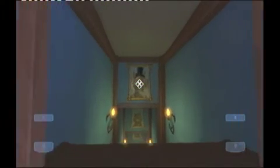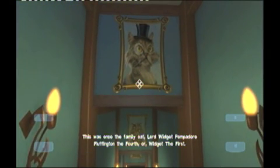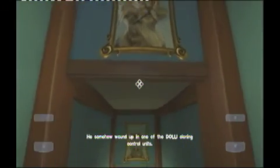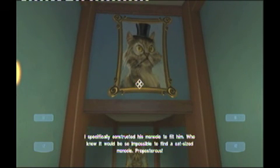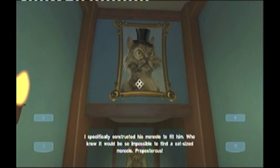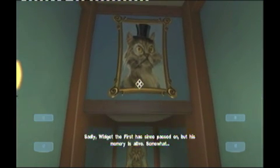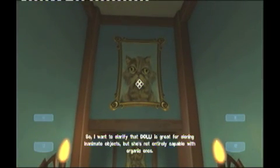They're just copy-pasting everything in this place. This was once the family cat, Lord Widget Pompadour Fluffington the Fourth — or Widget the First. He somehow wound up in one of the Dolly cloning control units. I specifically constructed his monocle to fit him; who knew it would be so impossible to find a cat-sized monocle? Preposterous. Sadly, Widget the First has since passed on, but his memory is alive somewhat.